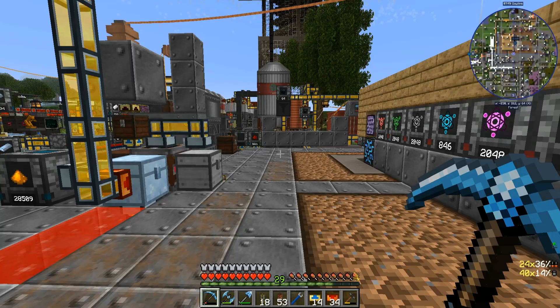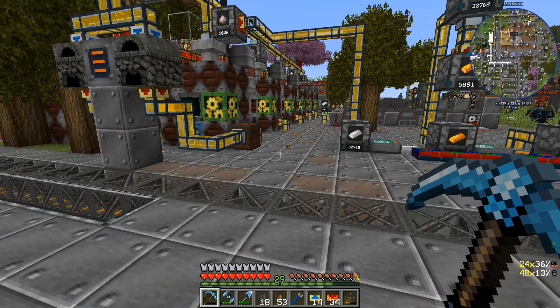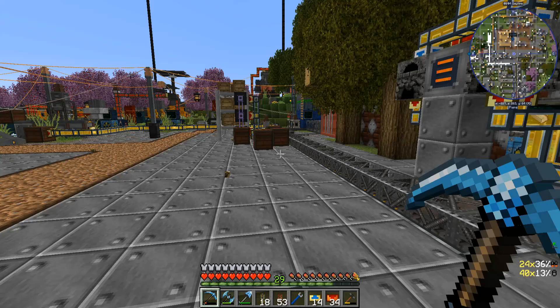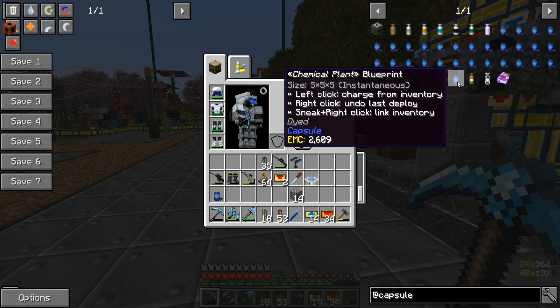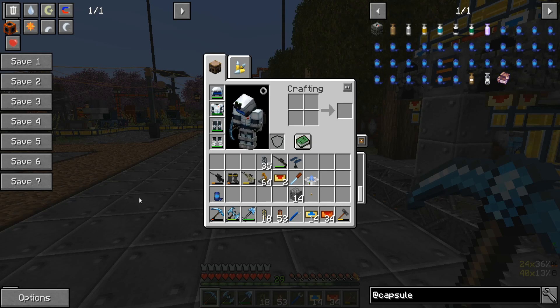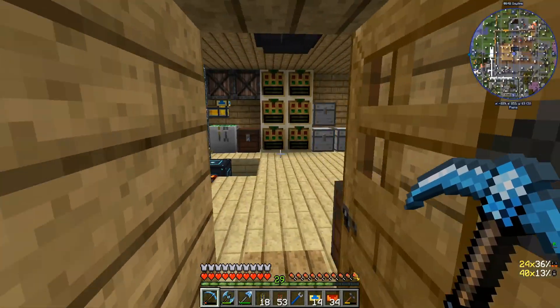Hey everyone, Lensmanoz here and welcome back to Manufaccio. The pack has gone through another update, so we are now at 1.29. Galrath has gone and added a mod that I suggested in the discord by the name of Capsules. Now what Capsules does is it allows you to place items or multi-blocks from a single capsule.